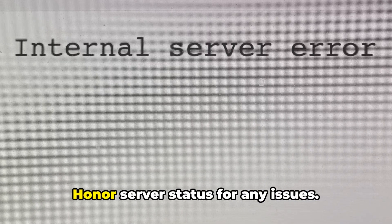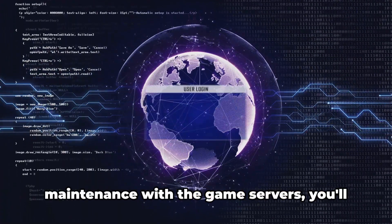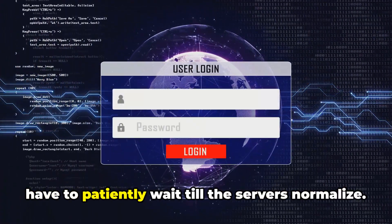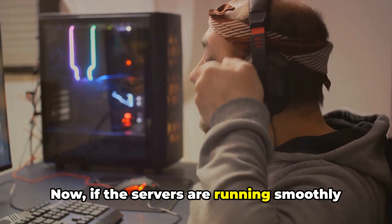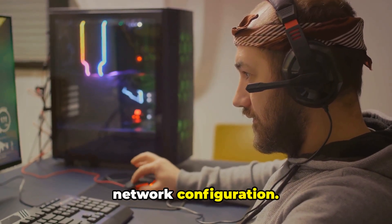But what if the error still persists? Then it's time to check the For Honor server status for any issues. If there's an ongoing outage or maintenance with the game servers, you'll have to patiently wait till the servers normalize. If the servers are running smoothly and you've rebooted your system to no avail, it's time to delve into your network configuration.